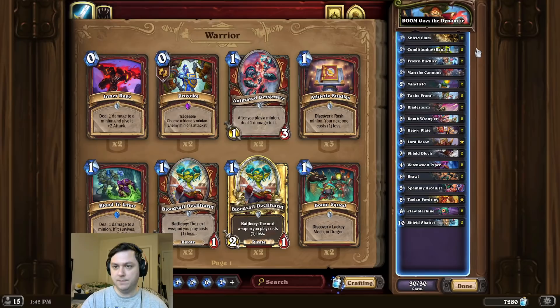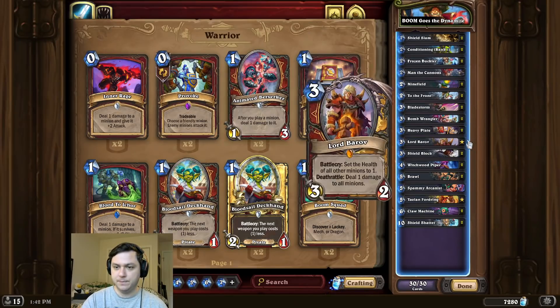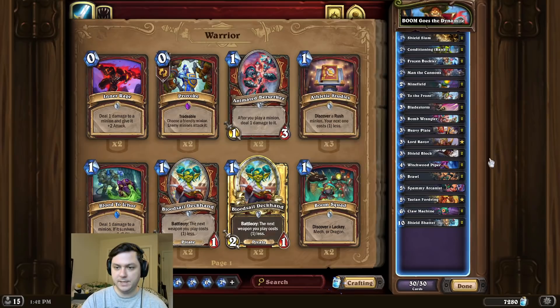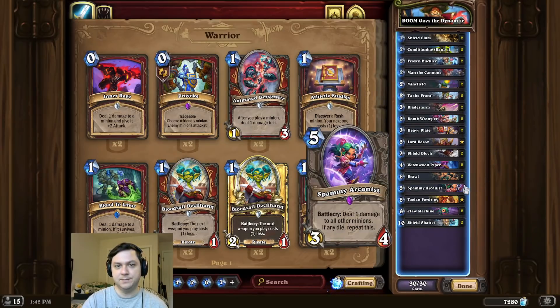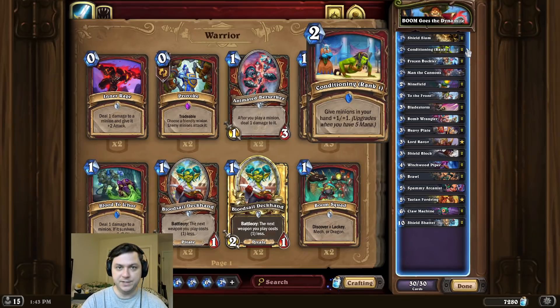So for this combo, we're first going to start by playing double conditioning to buff our bomb wranglers. Now on the combo turn, we're going to play to the front, Barob, double bomb wrangler, and a Spammy for the OTK. It's a good idea to wait until we have a rank 3 conditioning just to make sure we have enough damage for the OTK.